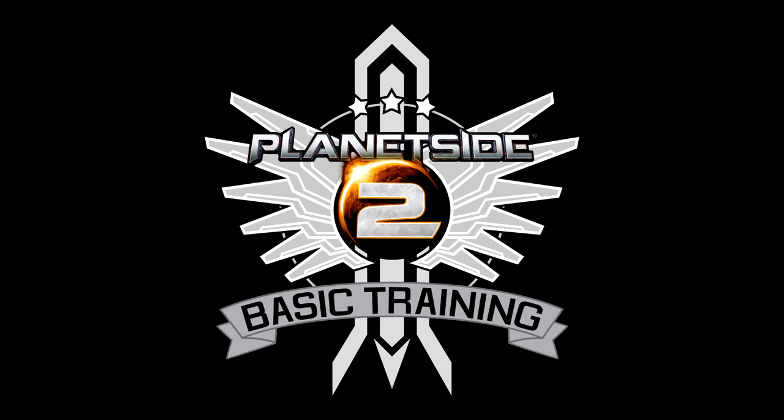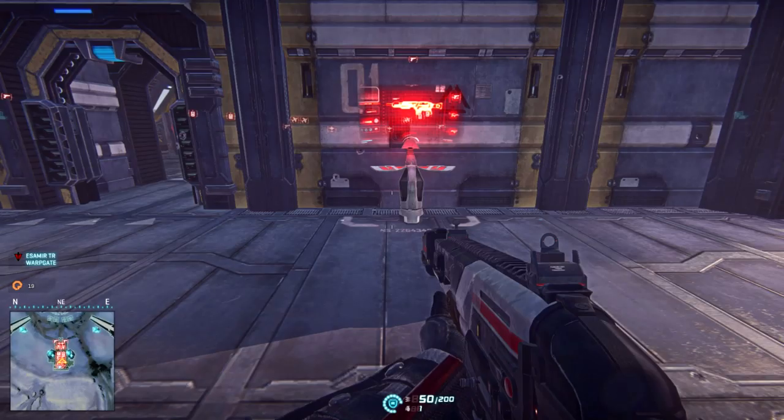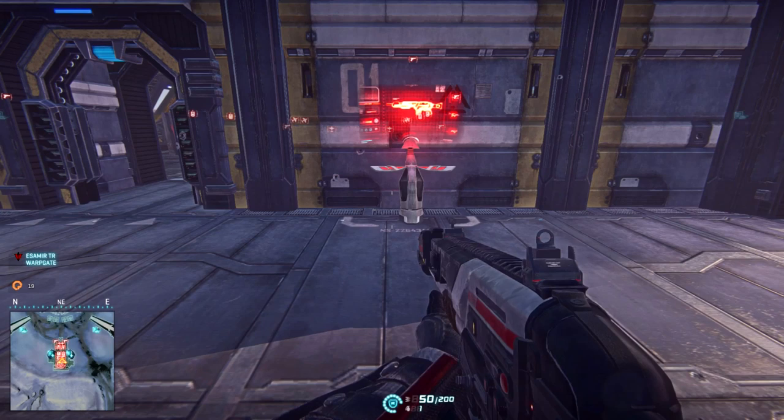Hey Raxians, welcome back to another episode of Planetside 2 Basic Training. We're going to talk all about certification points, unlocks, and abilities. How do you get them? How do you purchase them? How do you use them? How do you equip them? So let's get started and go over a couple of examples of when you earn certification points through experience.